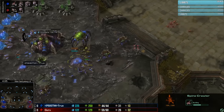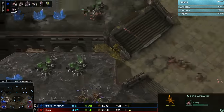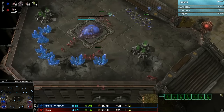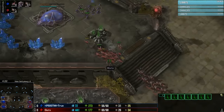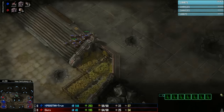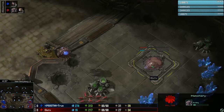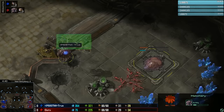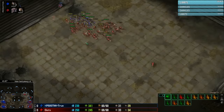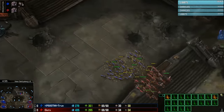The roach rush is coming up into the back of the natural expansion, and the third hatchery is also coming down from True. True cancels the extractor, realizing what's going on — he doesn't want to mine more gas, he just wants to get as many units and as much defense as possible: spine crawlers and a baneling or two, which will help deal with zerglings and splash damage onto roaches. Guru starts countering True's third base but good reflexes and prediction by Guru — he's actually going into drones now, starting up his own third hatchery. Nice counter-attack by True.